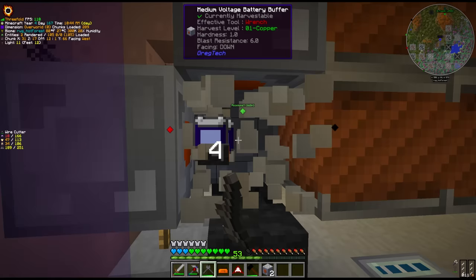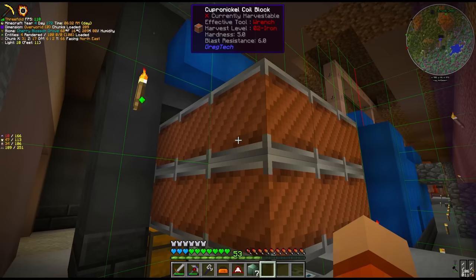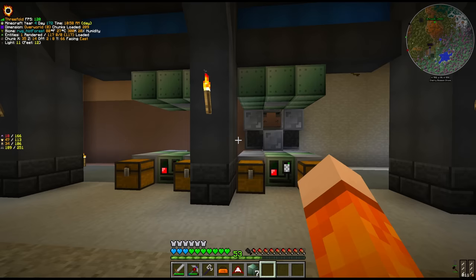I realised that we had to move the blast furnace one more time. Only this time, instead of using the cupronickel coils like we did before, we should be able to use our canthal coils. I realised it was over a chunk boundary - it wasn't really the most ideal place for the blast furnace anyway. Here we can actually have two of them.